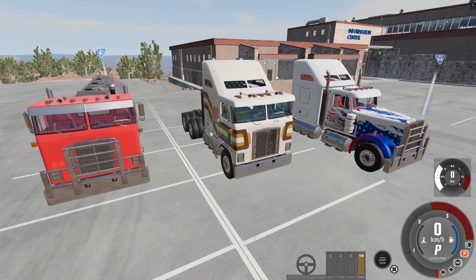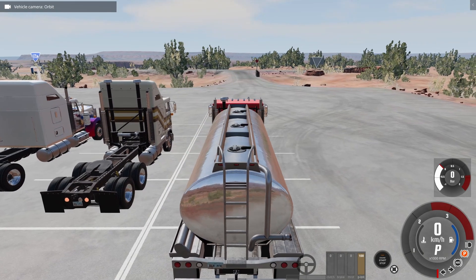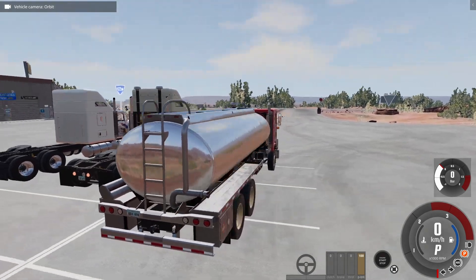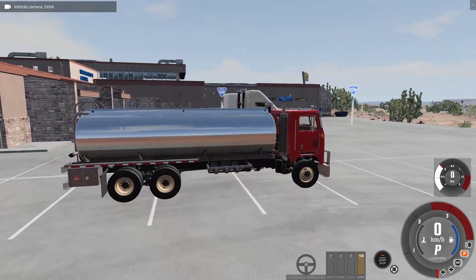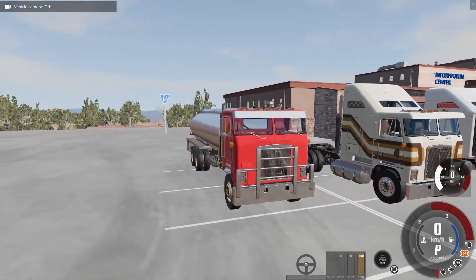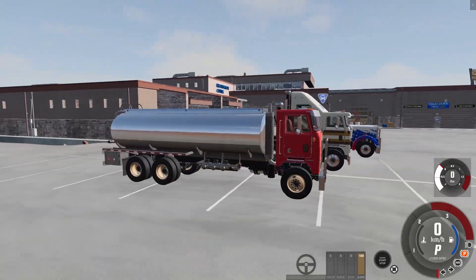I've spawned three configurations that I want to take a look at with you. The two on the right are the long haul versions — both the long nose and the cab over — and then we have the tanker on the left. I'll start with the tanker, because it's the one I have already selected with the camera.